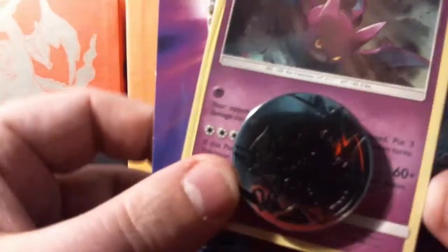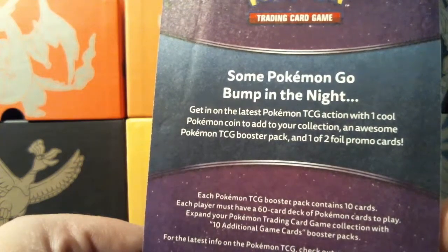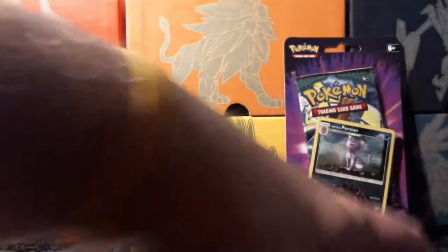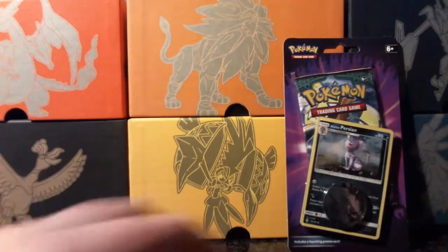I like that they've got this Zoroark coin as well - I'm going to showcase him. On the back of these as well, they're both saying 'Some Pokemon go bump in the night' - just sounds like a one-liner about Pokemon go hunting. Getting on the latest TCG action, one cool Pokemon coin to add to your collection, an awesome Pokemon TCG booster pack, and one of two foil promos. It actually pains me to open this up because I may never see any of these ever again. Get that coin out. Boom! Let's get a red sleeve for the galaxy holo old Crobat. And then we'll do the same for the lonely Persian. These come with codes - have yourself a Crobat code, I don't need it.